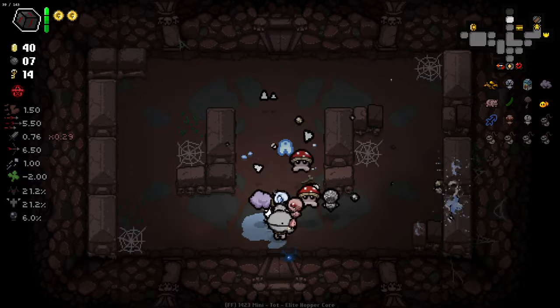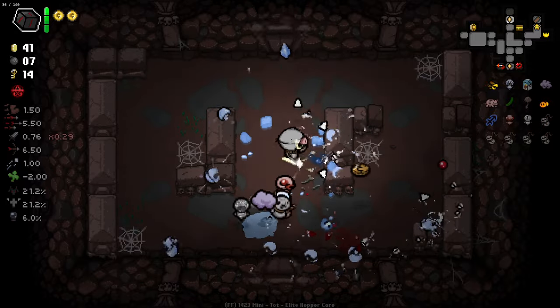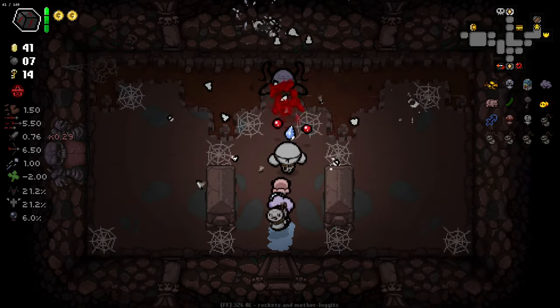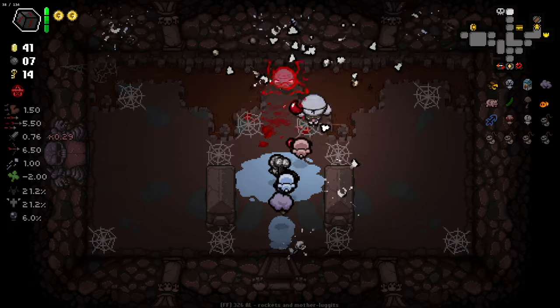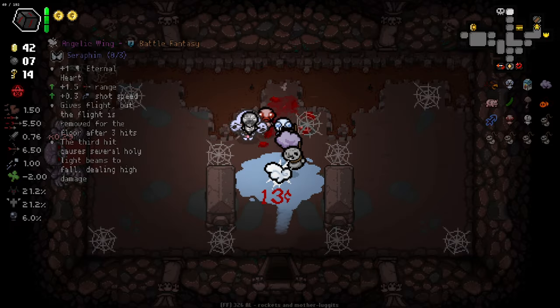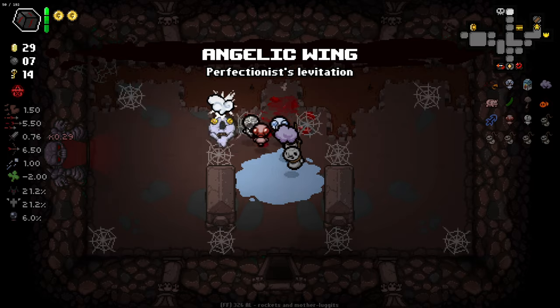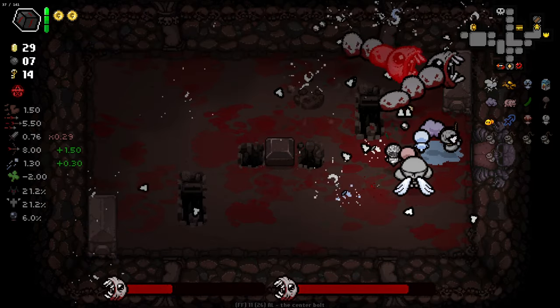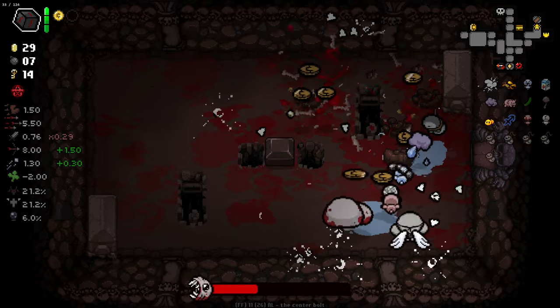Freezer Baby is going nuts — freezing literally everything. You've got to do better than Yuck Heart. The damage is what we need, we are missing the damage. We are pretty deep into this run and do not have a lot to work with, so they've really got to pick up the pace in these last few floors before the Womb.